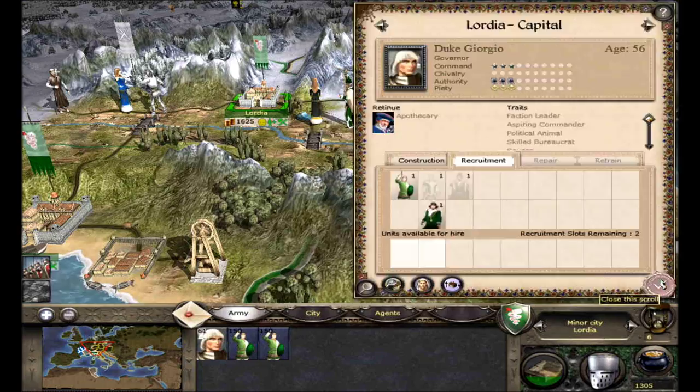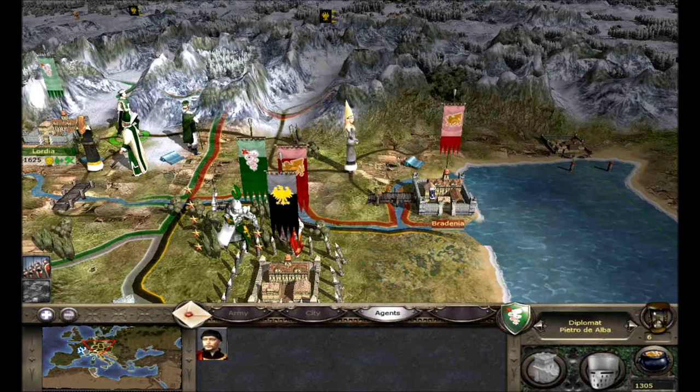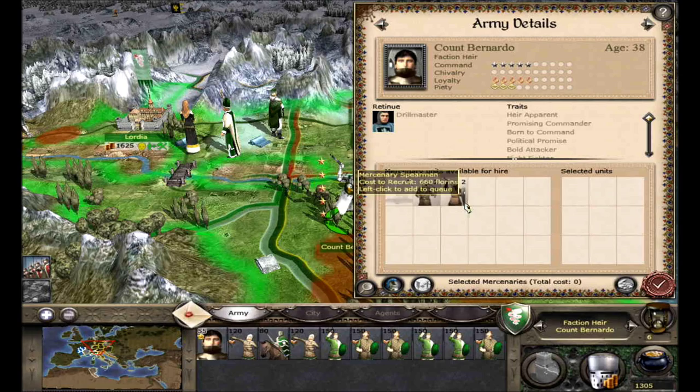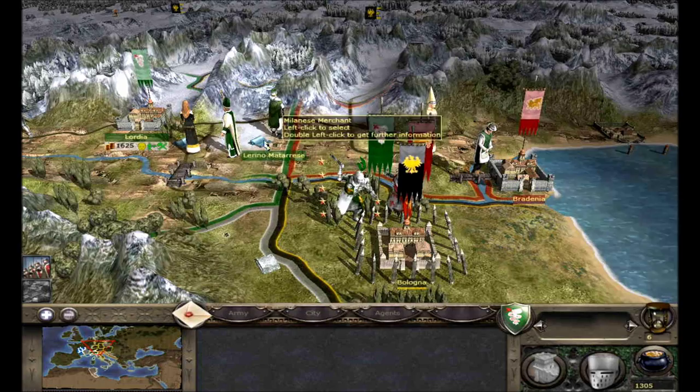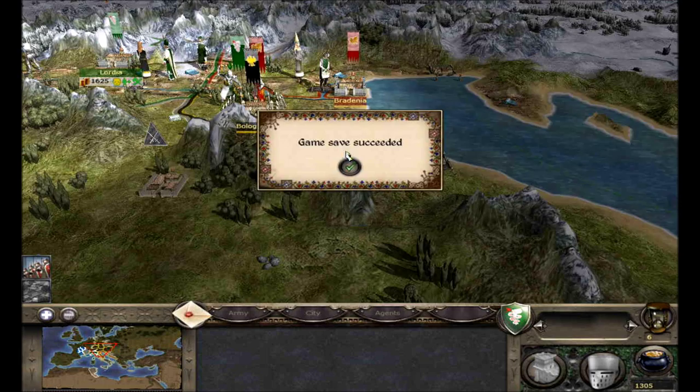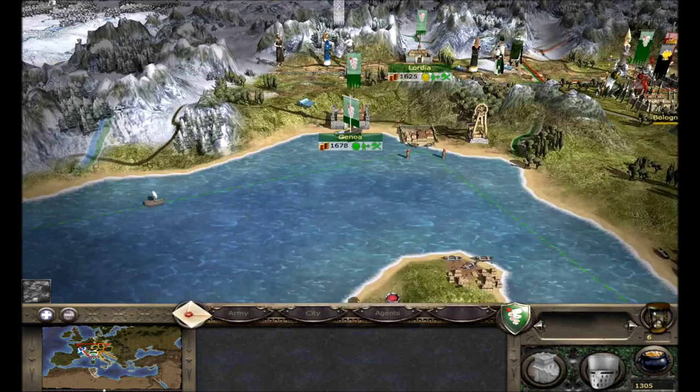Next turn I want to give Bredenia some money from Lordia, but it has to be Lordia's turn because otherwise relations will worsen if I ask for a demand from Bredenia. We did train some mountain sergeants in Zagio, and then we'll end the turn.